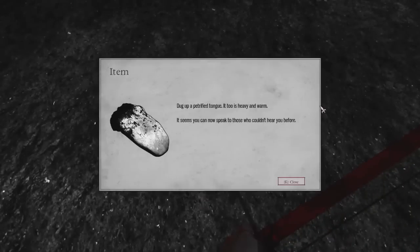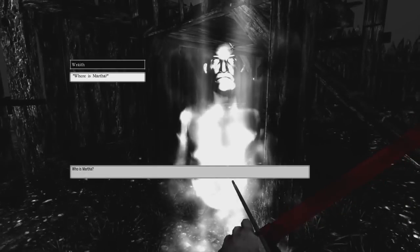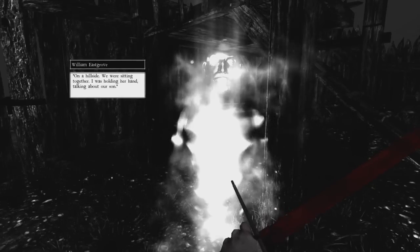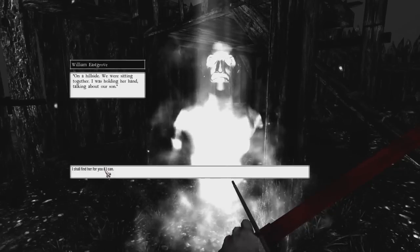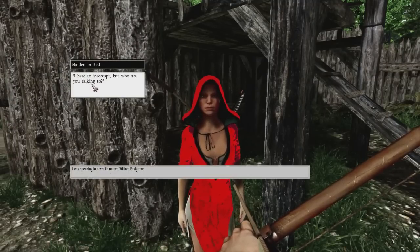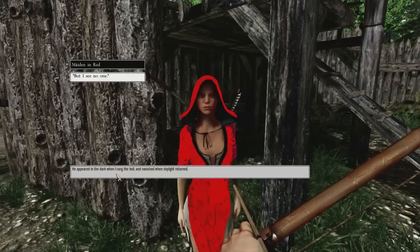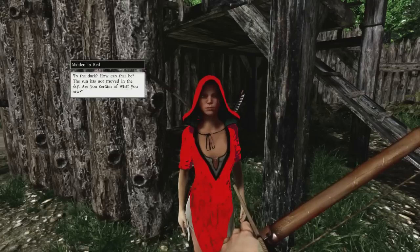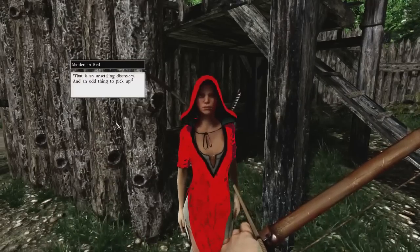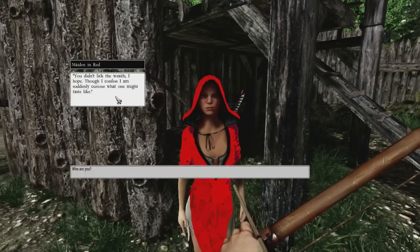With all three items collected, we speak to the ghost: 'Where's Martha?' — 'Who is Martha?' — 'The wife.' — 'Who are you?' — 'Captain William Eastgrove.' — 'Where did you last see her?' — 'On a hillside. We were sitting together, I was holding her hand, talking about our son.' A mysterious woman interrupts: 'Wait — who are you talking to?' — 'A wraith named William Eastgrove.' She can't see him. He appeared when I rang the bell and vanished when daylight returned. I couldn't see him until I found the strange eyeball.